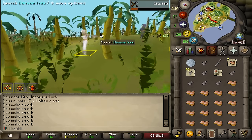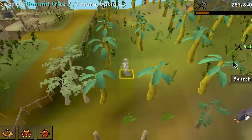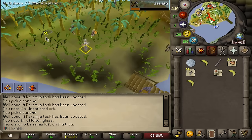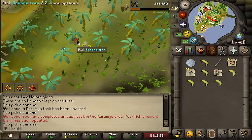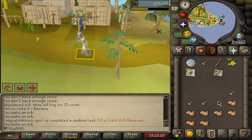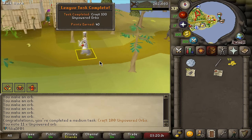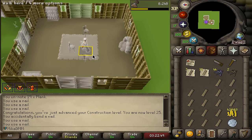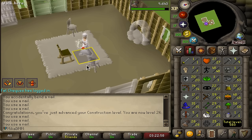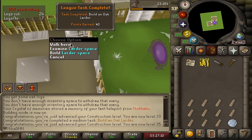There are no bananas left on Karamja - everybody has been yoinking them! Found some on a tree - go go go! Someone's stealing them but I managed to grab 10 - worth it for 40 points. After finishing that it completes another task. Also bought a kitchen for the house - that was a task. Making some chairs, pushing to level 33 Construction for Oak Larders, which is another task. Level 33 done - built the oak larder, that's a 40-pointer and definitely worth the time.